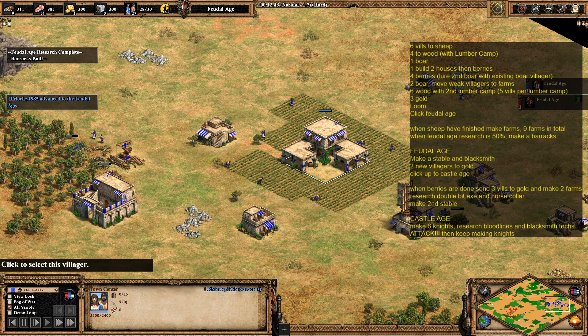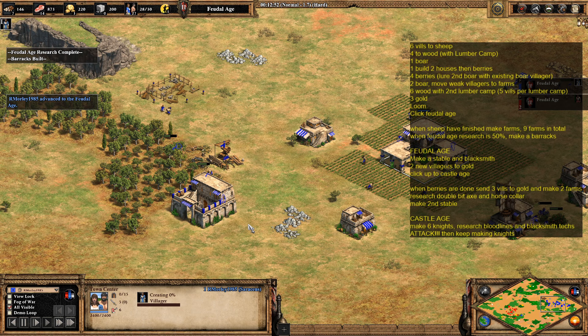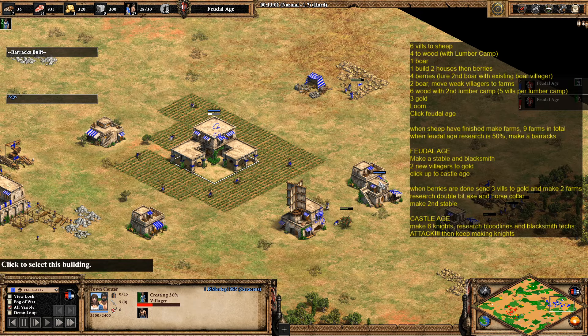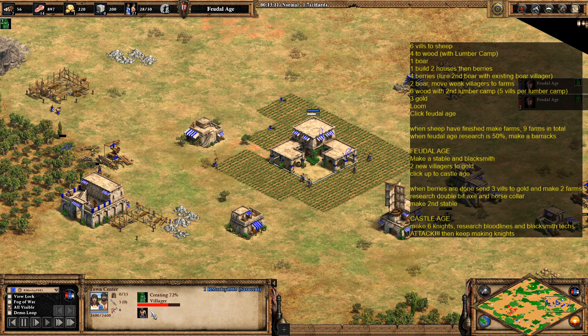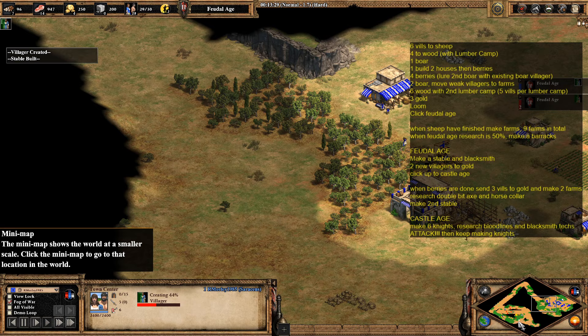The next two villagers to come out from the town center are going to go to gold, giving us a total of five on gold. As you can see, the stable is coming down and the blacksmith is coming down too. By the time those have finished building, the villagers we've been creating from the town center should be done and we can click straight up to the castle age — we've got plenty of food and gold in the bank to do so.